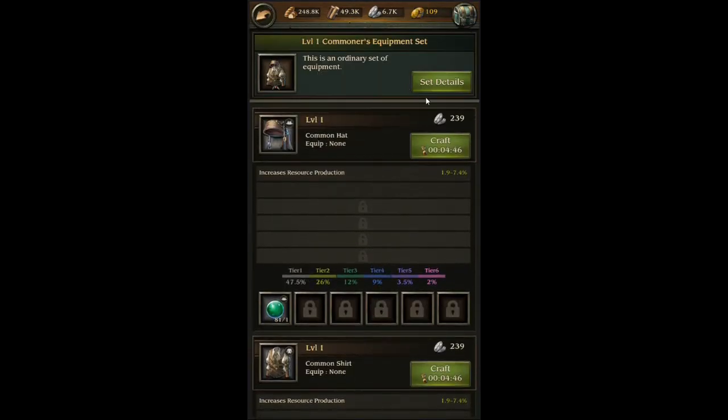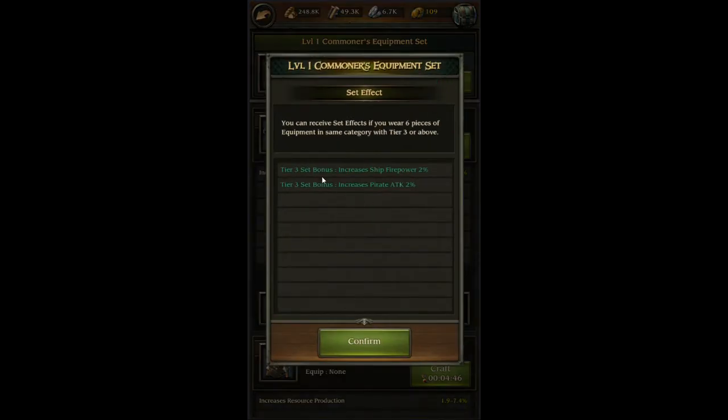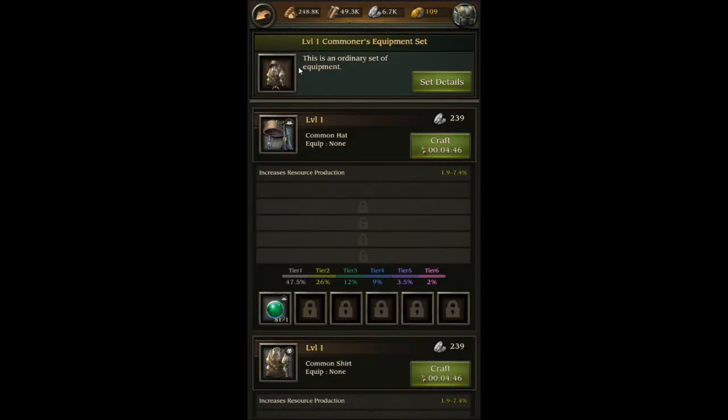Each set has its own little bonus, so if you can get it tier 3 or higher on every piece, this commoner set by itself gives you a 2% ship firepower increase and 2% pirate attack increase.